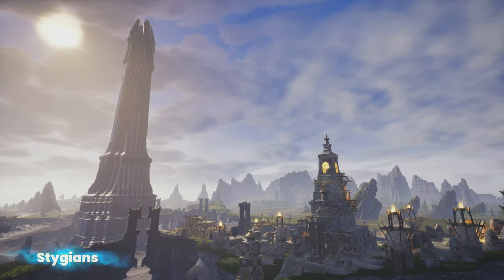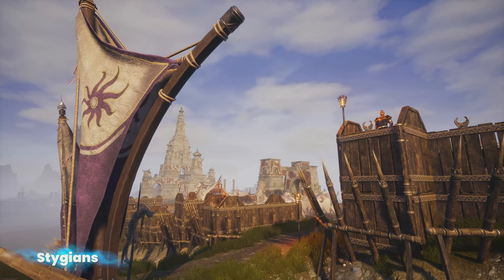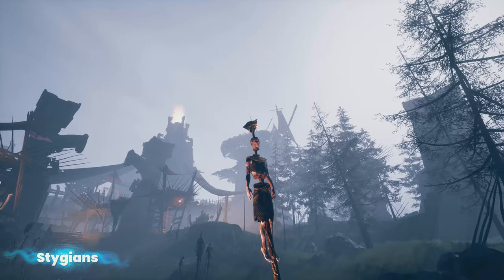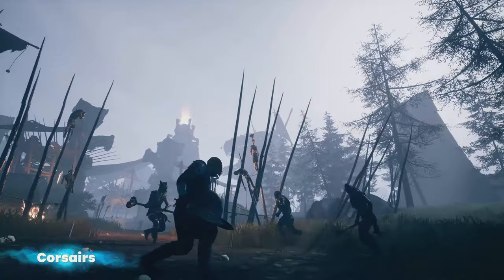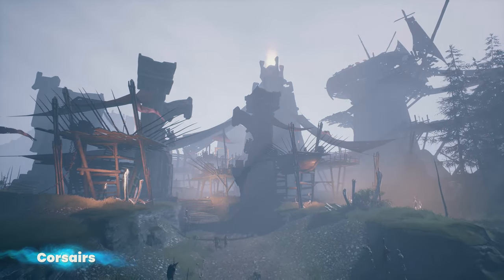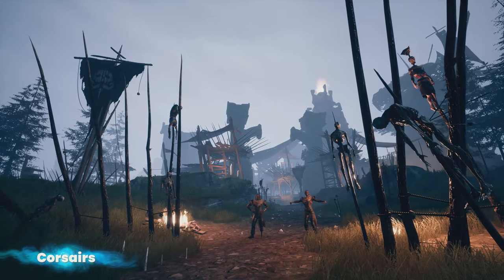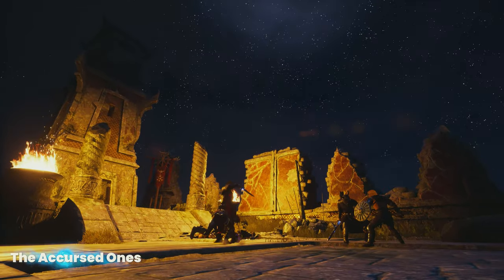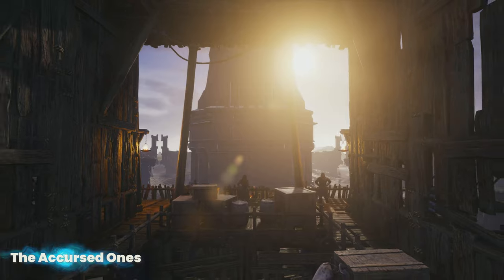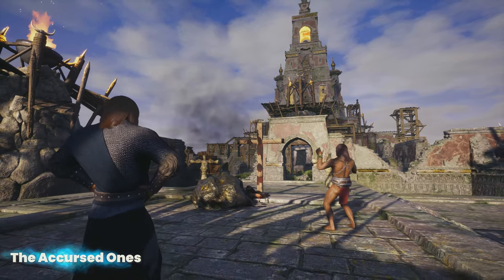Stygian mercenaries have settled on the eastern coast in order to restore the colony left behind by their ancestors. Black Corsairs have landed on the western beaches, intent on thwarting Stygian expansion. They are ready to wage war on any who oppose them. Nobody knows where the Accursed came from, or why they dwell in the shadow of the Tower of Siptah.